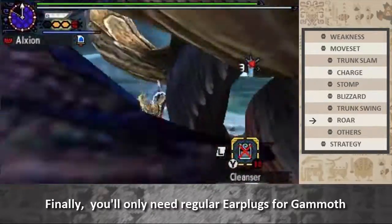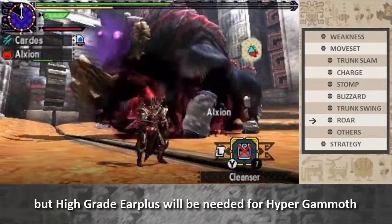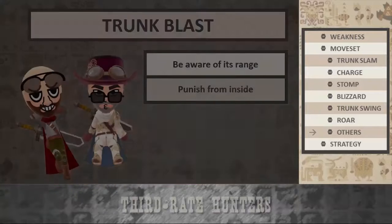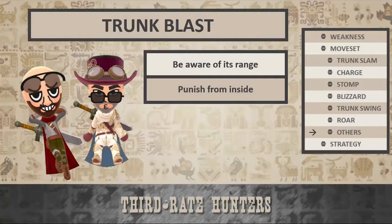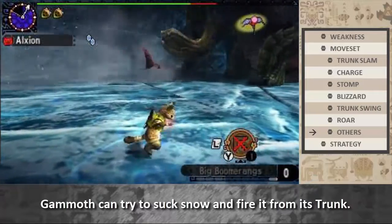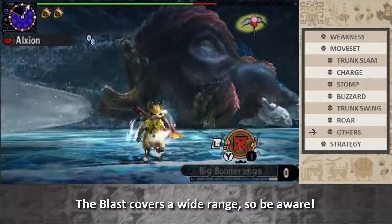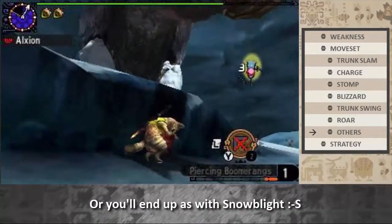Finally, you'll only need regular earplugs for Gamoth, but high-grade earplugs will be needed for Hyper Gamoth. Gamoth can try to suck snow and fire it from her trunk. The blast covers a wide range, so be aware or you'll end up as a snowman. Don't get too close to the blast — punish Gamoth's head from the inside.